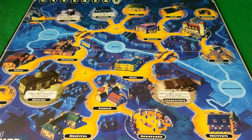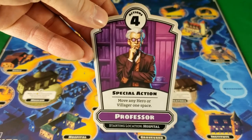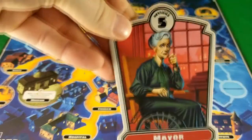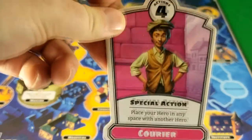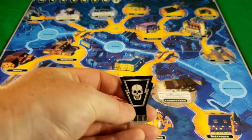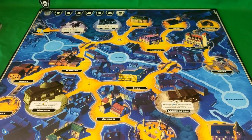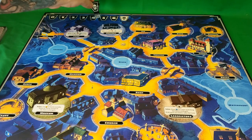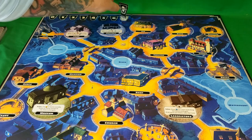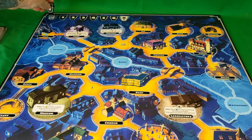So we have the hero badges. For this game you can play as the inspector, the professor, the archaeologist, the mayor, the scientist, the explorer, and the courier. Here we have the terror marker, and that will go up on the terror level tracker. As we go along, the terror marker will travel along until it reaches the end and then you lose. We'll put that back at zero for now.